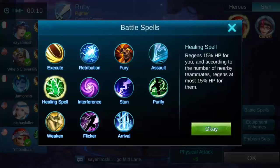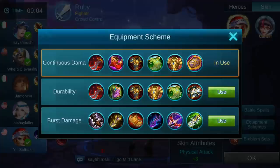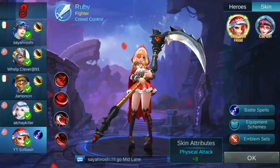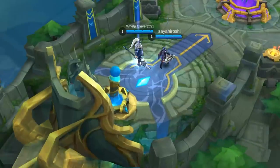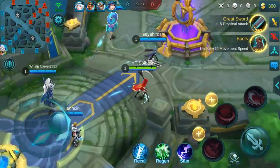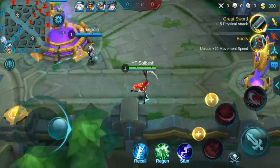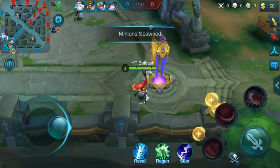All right, so we are going to play with Ruby. Battle spell — she's got a lot of crowd controls so if we add more maybe she'll be a little bit better. Equipment scheme: continuous damage, durability, and burst damage on her recommended builds. We'll try out the continuous damage build to begin with, see how it goes. Welcome to Mobile Legends. All right, Ruby — we are going with the continuous damage build so let's start with some damage.